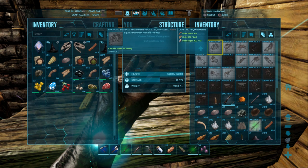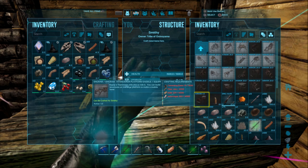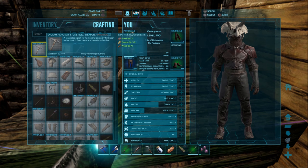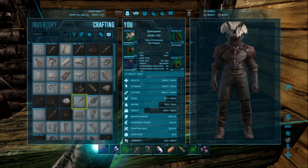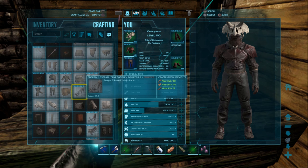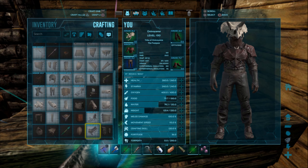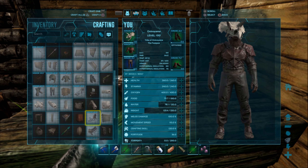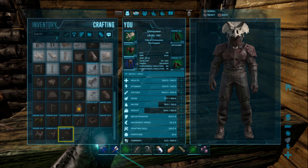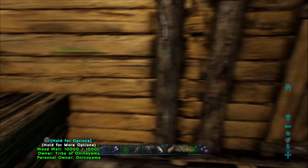Starting from a mammoth all the way up to a titanosaur, some saddles can also be crafted in your inventory, such as the parasaur saddle, the pteranodon saddle, the trike saddle, the raptor saddle, and other saddles. So be sure you know where it can be crafted and what you need to craft the saddle.